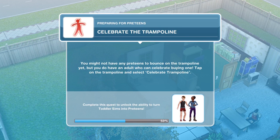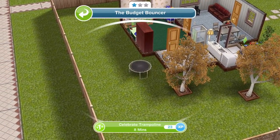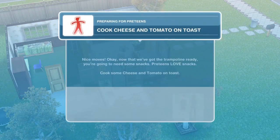Now we need to celebrate the trampoline. You might not have any preteens to bounce on it yet, but you do have an adult who can celebrate buying one. Tap on the trampoline and select Celebrate Trampoline — it takes eight minutes. Task complete: celebrate the trampoline.